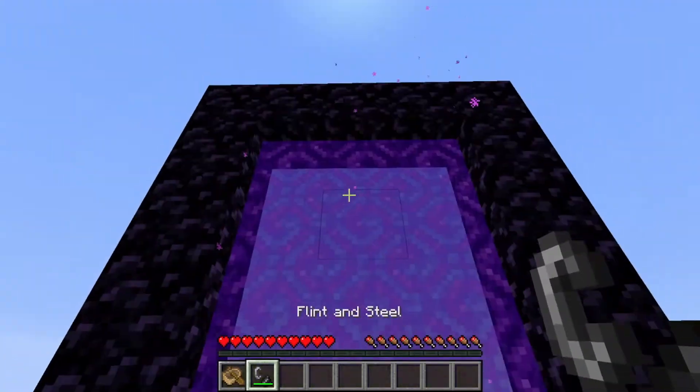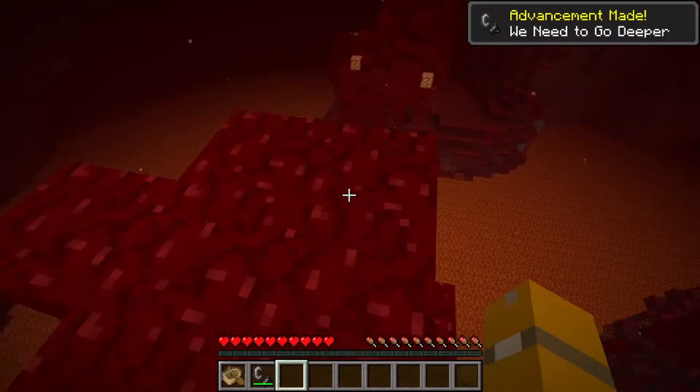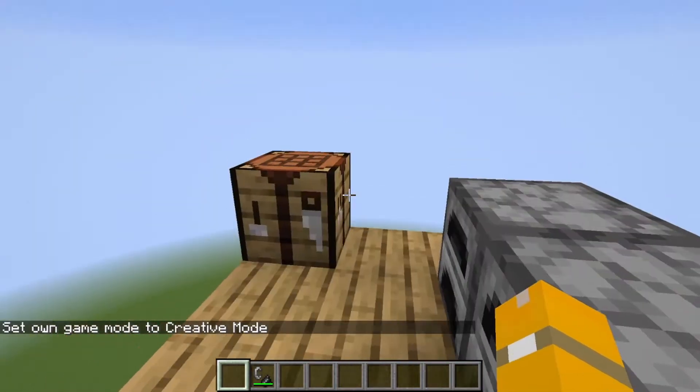You can actually just light another portal, and once you're in here, the strat will truly begin to show how effective it is. You can actually just throw the boat there, because you don't need it anymore. Now, this is the hard part.